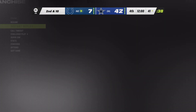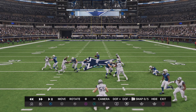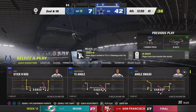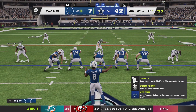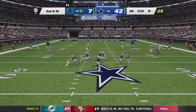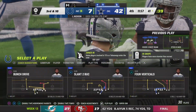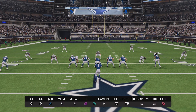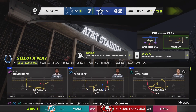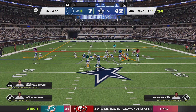And this is a blowout so far as we get set for the fourth quarter — a very one-sided affair. Jackson will throw again and that is incomplete. The free safety couldn't quite get his hands around it and it brings up third down.